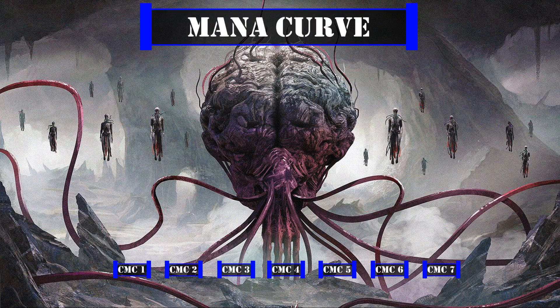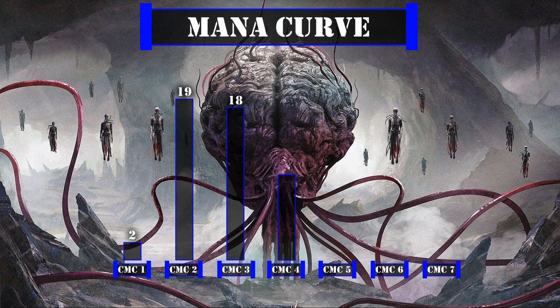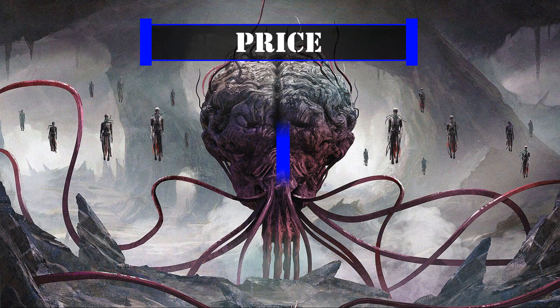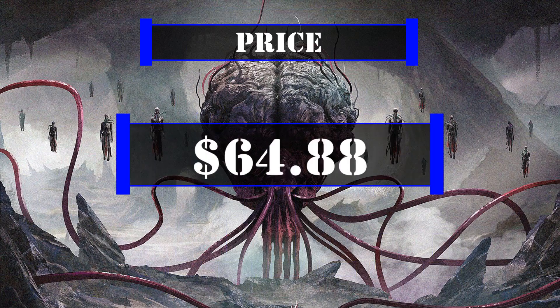Looking at our mana curve, we have 2 one-drops, 19 two-drops, 18 three-drops, 10 four-drops, 9 five-drops, 3 six-drops, and 3 seven-drops, leaving us with a mid-weight curve that aims to ramp hard early to get us access to our commander ASAP if it's safe, or instead fuel our spell pilfering to stockpile cards to cast later when it's safe to bring her on board. Currently this deck is valued at $64.88, not counting the price of basic lands or shipping.